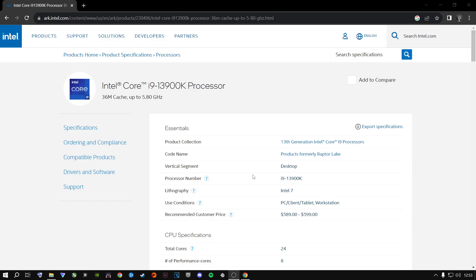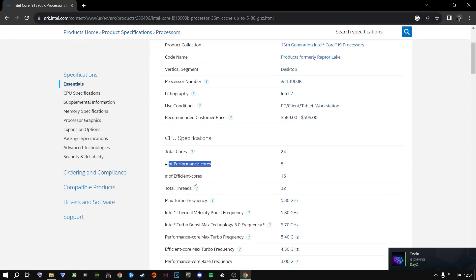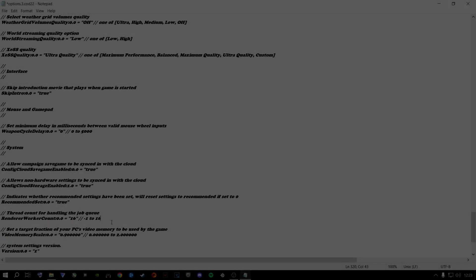For newer-generation Intel or Ryzen CPUs, you have performance cores and efficient cores. A lot of people ask whether to put performance cores or efficient cores in the field. Put your total cores — but as mentioned before, if your machine has more than 16 cores, the config file only accepts up to 16, so cap it at 16. This will benefit you a lot.